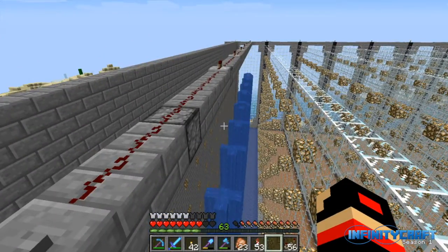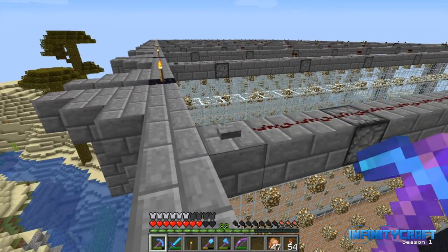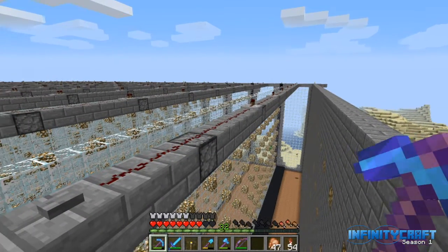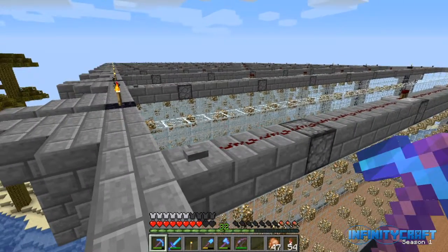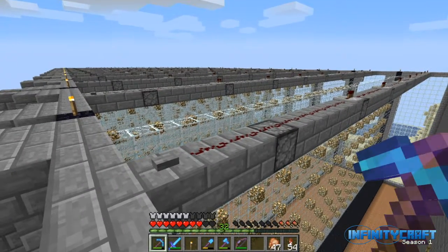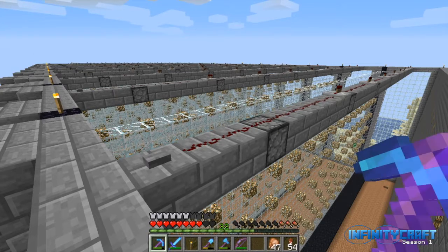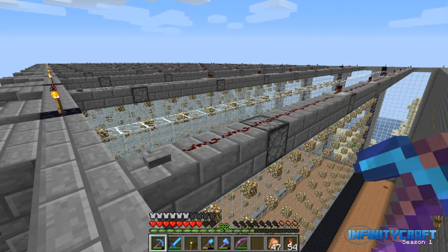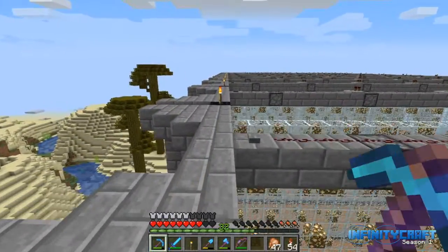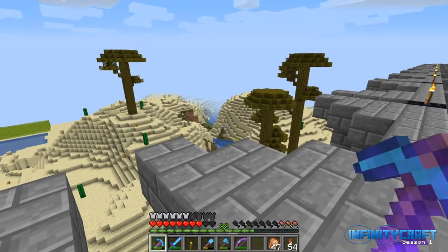That'll take me a little bit of time. All the dispensers, redstone and activator buttons are in place, but when I hit the activator button nothing happens. That's because I don't have enough buckets to fill all of the dispensers. There are 12 rows of dispensers that still need buckets of water. That is 12 rows times nine dispensers each, which is 108 buckets, or 324 pieces of iron.